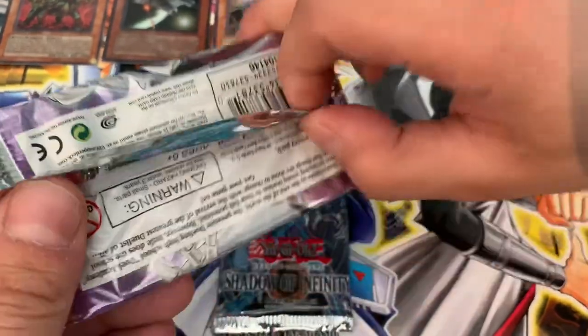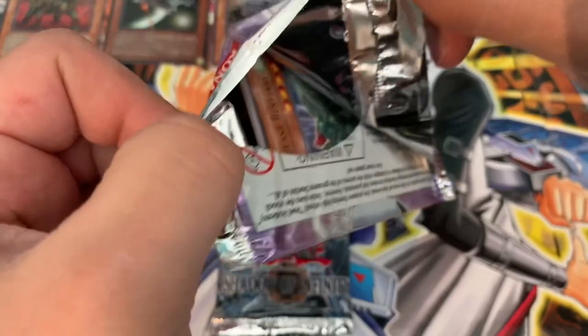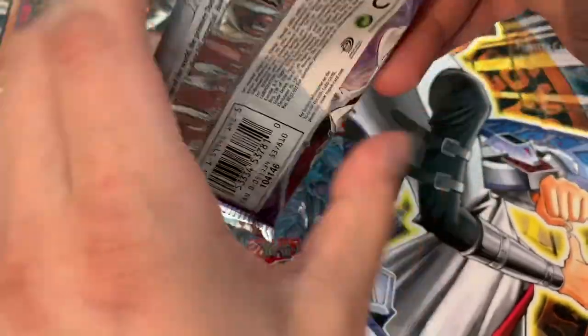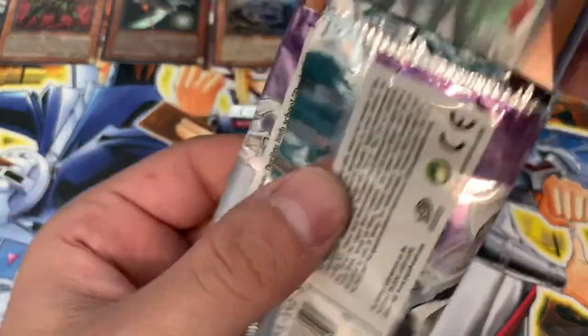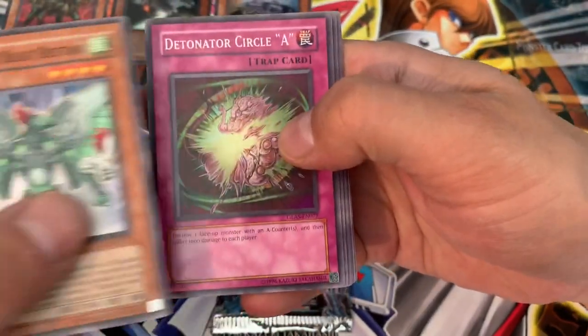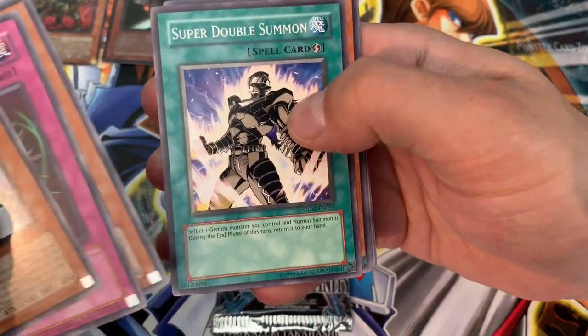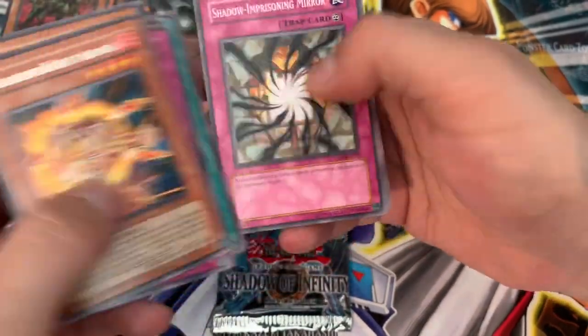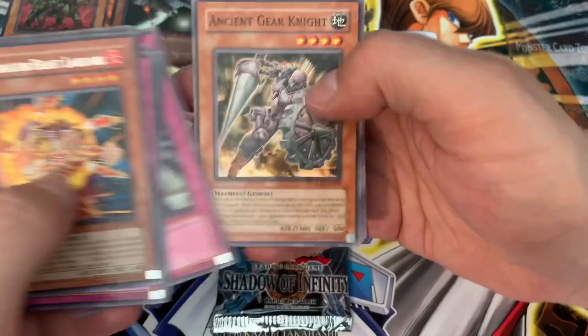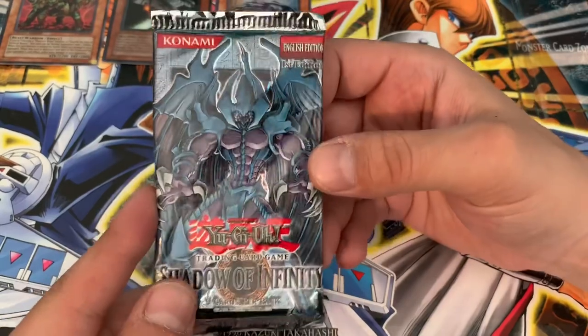We're saving the first dead pack for last. Last chance — Gladiator's Assault, can you come through with an ulti? A secret, even. Gladiator's Beast Bestiari. Detonator Circle A. Testing. Super Double Summon. And Gladiator Beast Lackoari. Unfortunate. We opened the wrong special edition today.